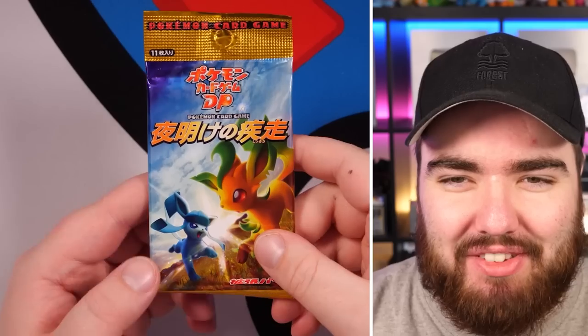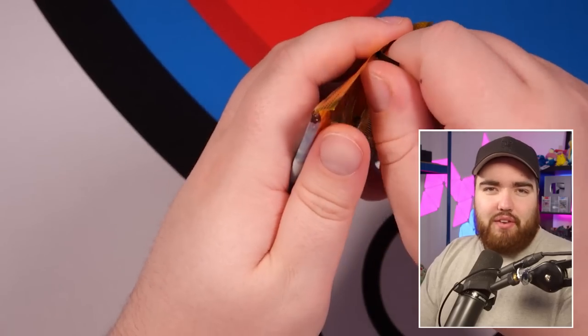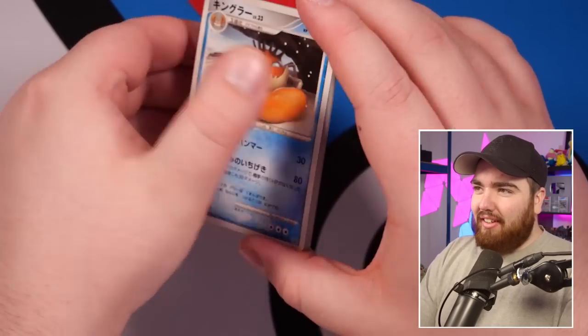Next up is $200 — the Japanese Dawn Dash pack, which translates to Majestic Dawn in the English set. On the front we have a Leafeon and a Glaceon — a pack you probably should keep sealed. But you know what I do? I open packs I shouldn't open, and this whole video is the epitome of that. If you're enjoying the content, please leave a like.